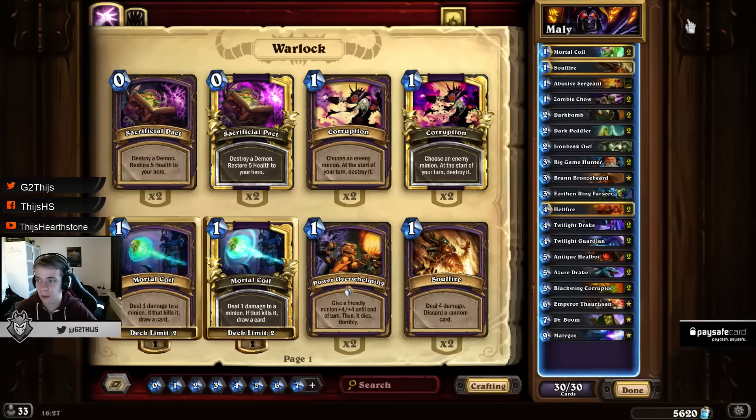The Warlock has the best hero power to cycle — drawing a card for 2 mana is probably the best hero power in the game. And why is Malygos Warlock pretty good now? I played it on ladder and went to a pretty decent rank with a nice win rate with this deck.